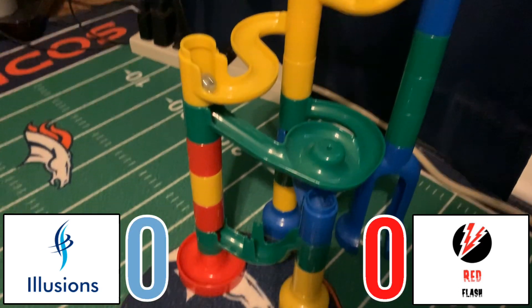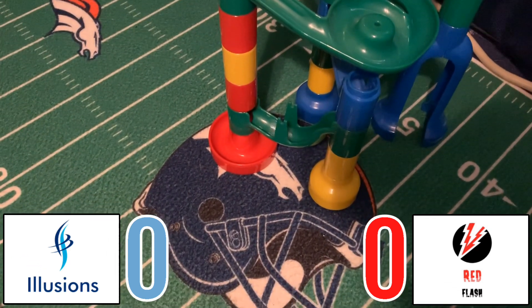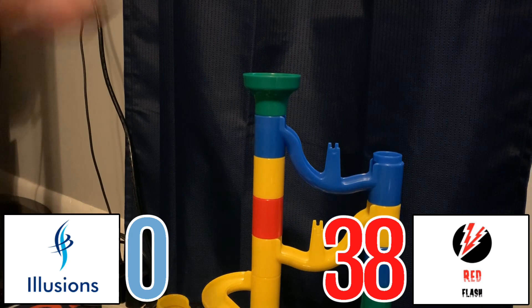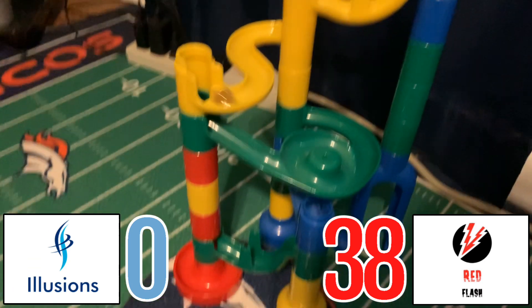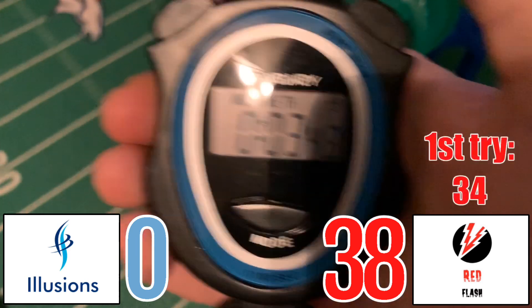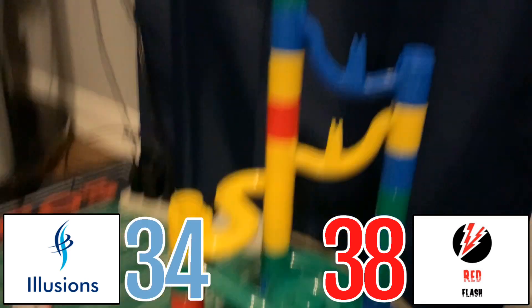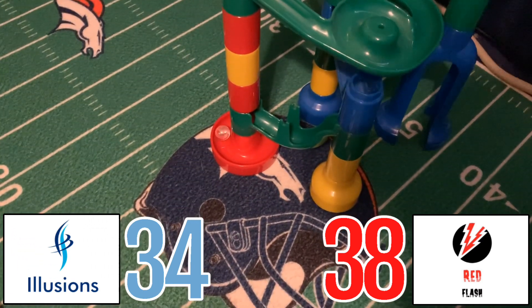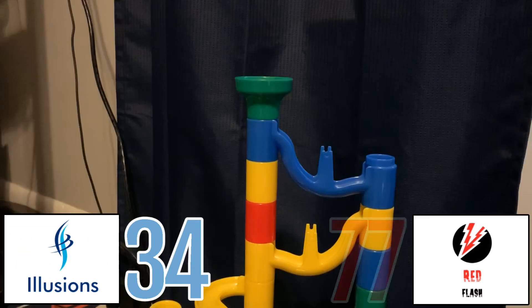The best of round five has kicked off. Illusions goes first with a questionable start — a 38. Red Flash follows with a clean first try of 34, taking the early lead. Illusions had a slow second try but a great ending that may have saved him a little, though that second try was definitely a killer.